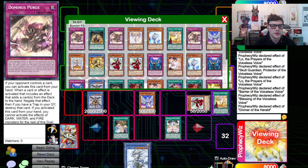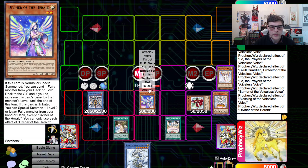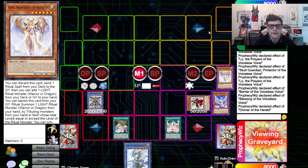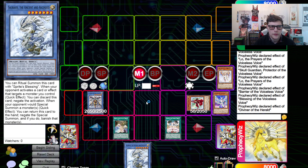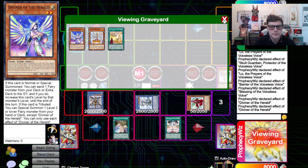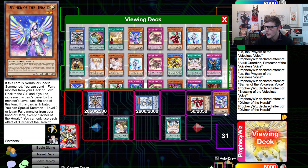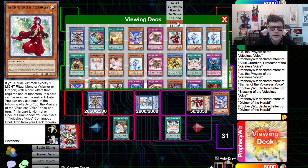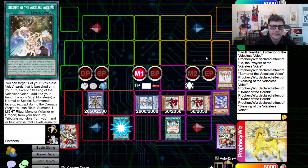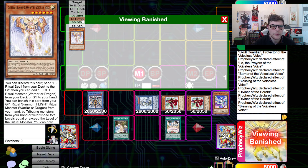We're going to dump the Trias with the Diviner, and then tribute the Diviner since he is now a level nine. Summon the Ceravus. We're going to trigger the Diviner and summon another copy of Low from the deck. We're going to activate Blessings and add back Sephira.